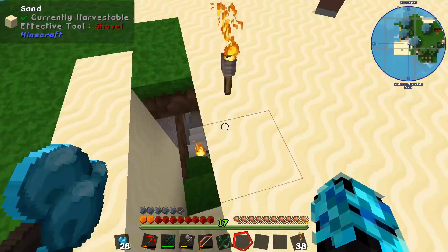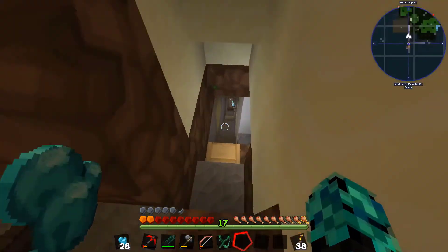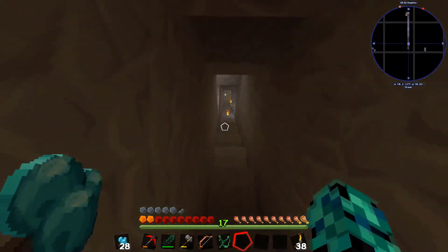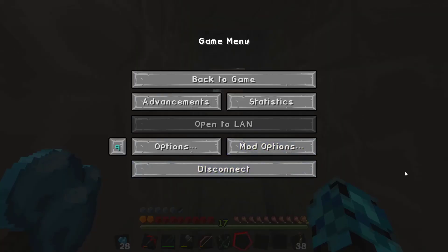I didn't leave any torches down there. So anyway, Dom - all the good news is all we need is basalt, and I've already got basalt because I'm exactly where we need to be. Positivity. We also found that diamond level now is a lot lower than before - like level five or something like that. That's the best chance of finding diamonds, which is crazy. But I'm thinking it's just this mod, isn't it?